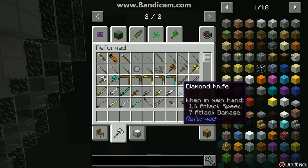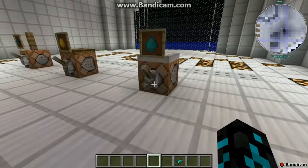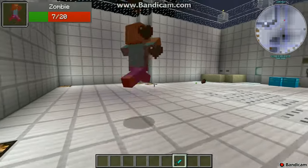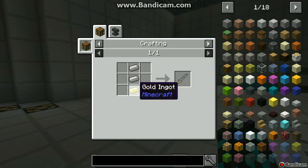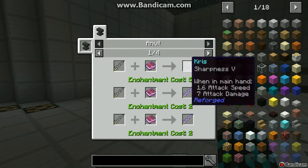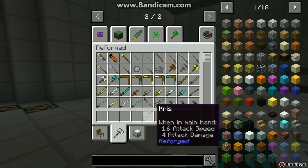The next thing we'll take a look at is the knife. It's cheaper and apparently better than just a diamond sword. You only need one diamond for it. There's some score attack damage stat and you need it for some enchantments, but there's nothing too special about it.